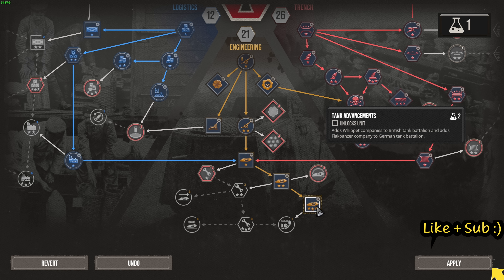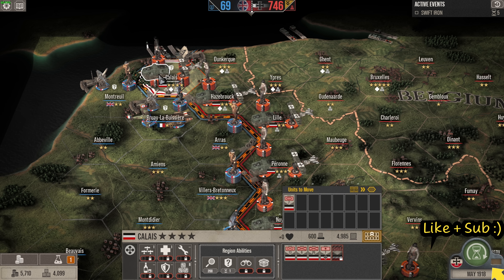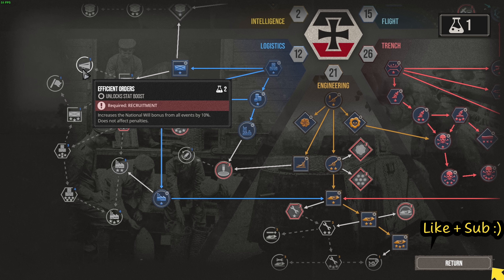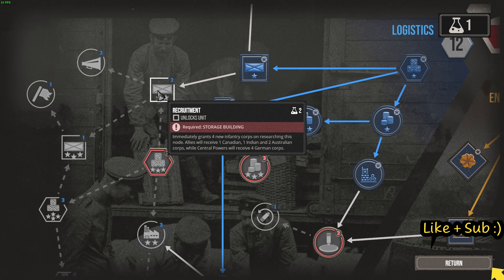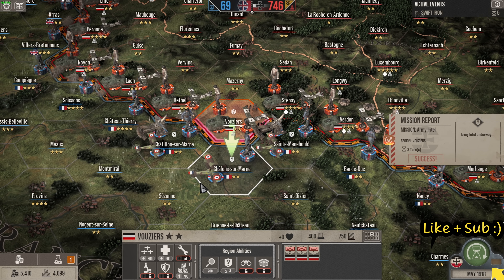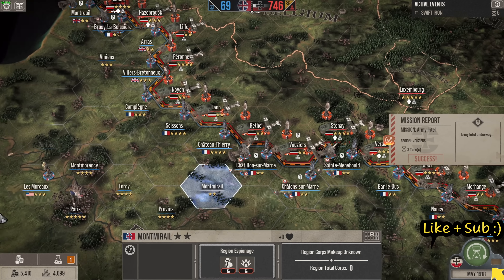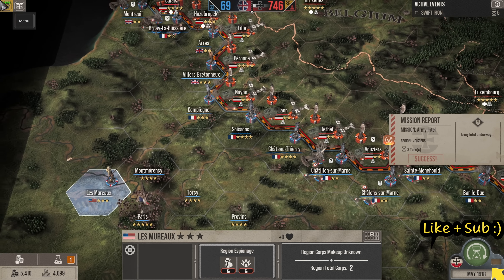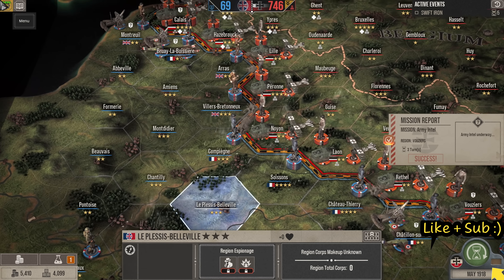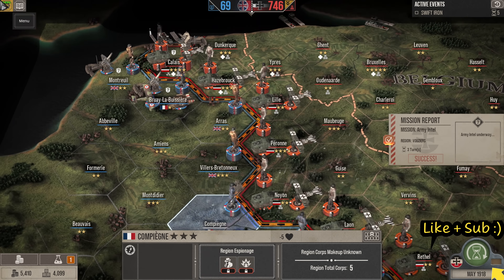We can get the flak panzer in just for giggles. We should be able to use that in the next battle, then we'll go for either the rolling barrage or more troops for the final push. We could check if the enemy have units around — they've got siege artillery but no tanks, which makes things easier. They do have more Americans on the way — looks like two more corps arriving. The British and French haven't brought any more in. They have a large numerical advantage, but we keep smashing them with our super death stack of doom.